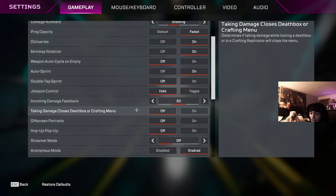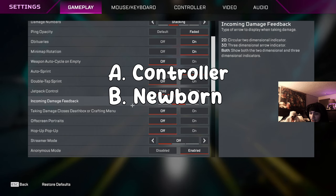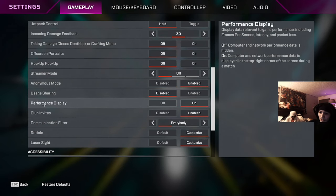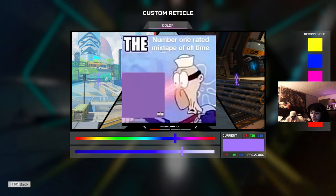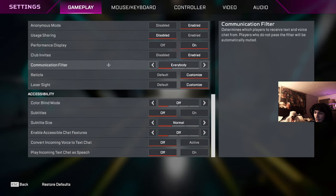The only reason you'd have taking-damage settings on is if you're on controller or have never played the game. Most of those settings are just visual clutter. Performance display shows your FPS and stuff — up to you whether to keep it on. For reticle I'm using the TLOP4 classic crosshair — you can copy it. My laser sight is pink. That's pretty much it for in-game settings.